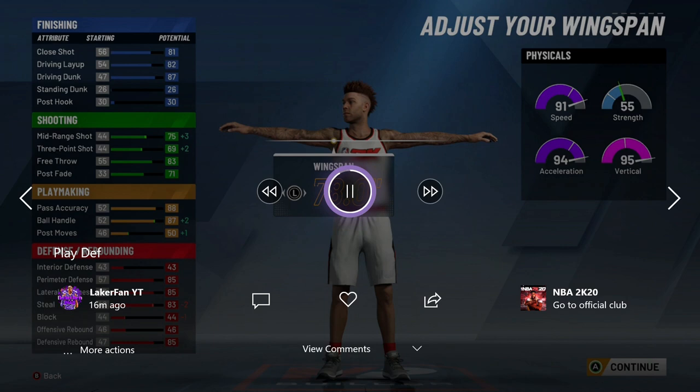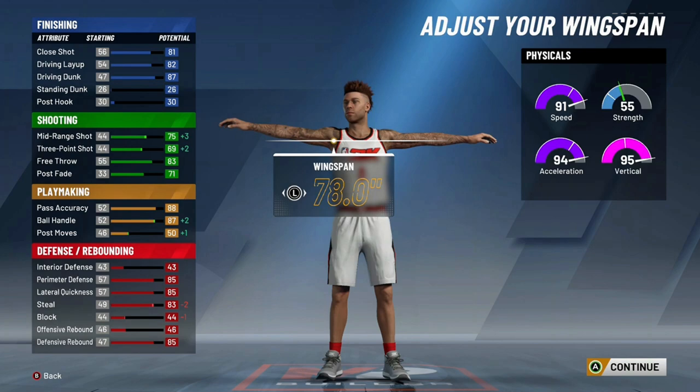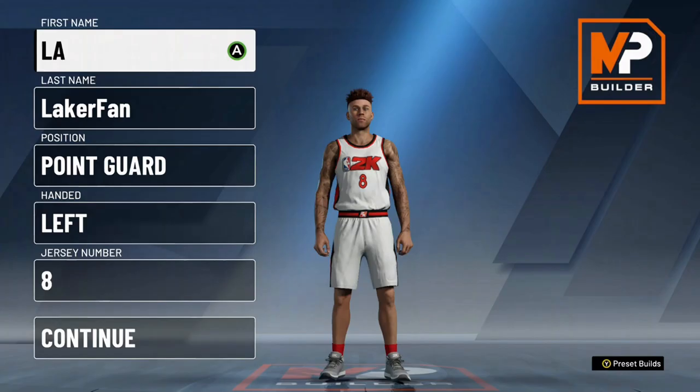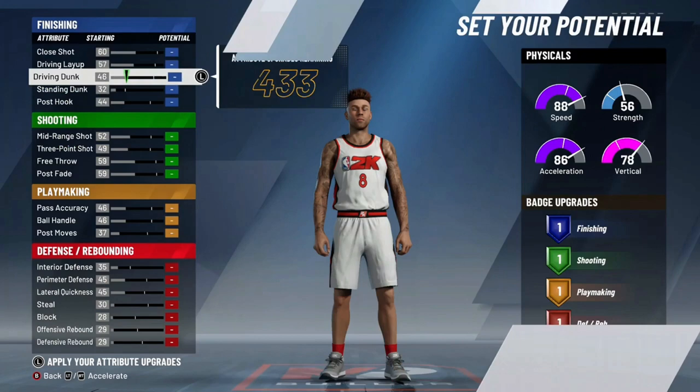Like I was talking about with the pure play and the driving dunk, having 85 driving dunk is pretty massive. With this build, it's even crazier because you already have it. I would definitely go Slash takeover with this. The only downside to this build versus the pure play is just the lack of shooting badge points and the three-point rating itself. Athletically it's insane — if you can play with an outside big all the time it's great. But if you're stuck with an inside big, it's going to be a tough build to run.